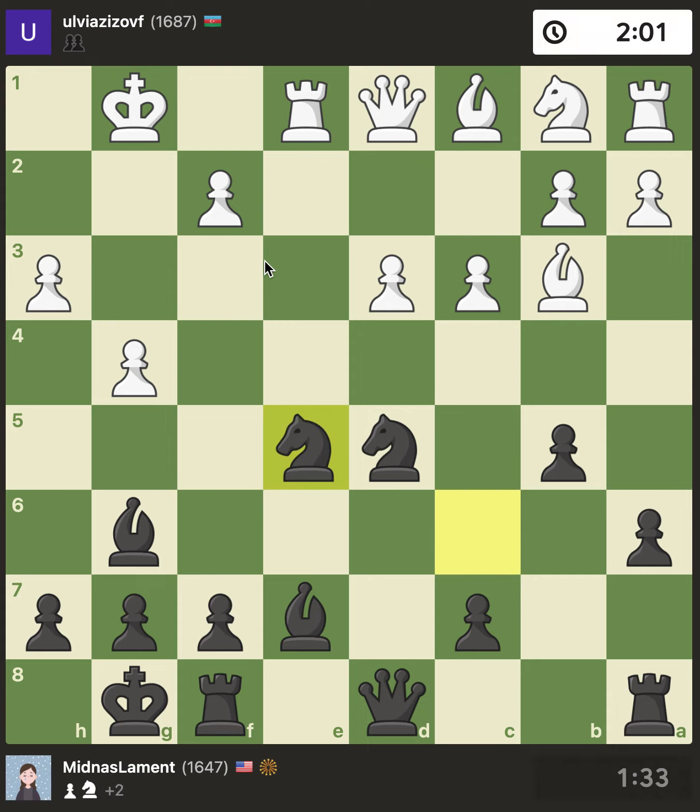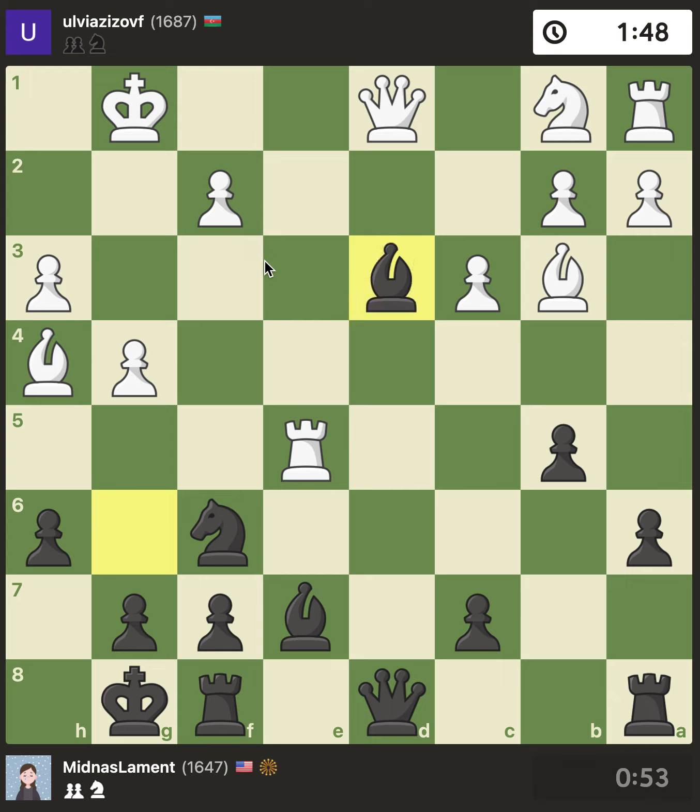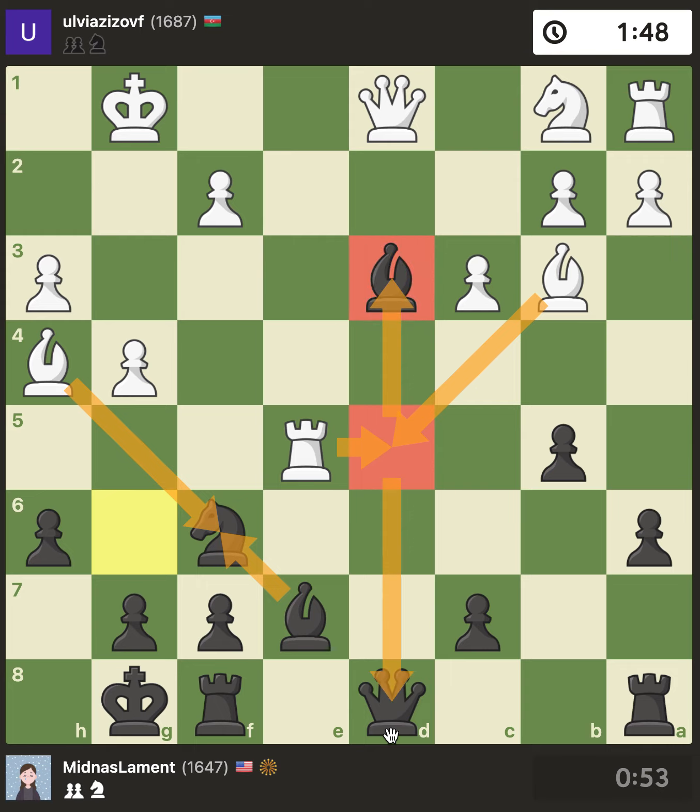I'm really thinking about switching to this middle game plan — I just understand it better and like it better. Taking this pawn is apparently a mistake. The way for white to play is to take the knight. Why should they take the knight? After I take back, they have rook d5 — supported by the bishop, and it forks. That must be the reason.